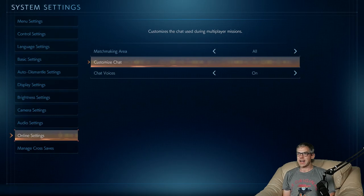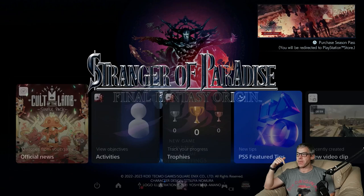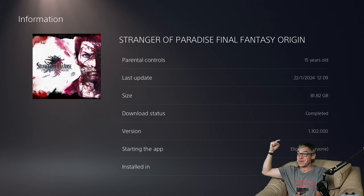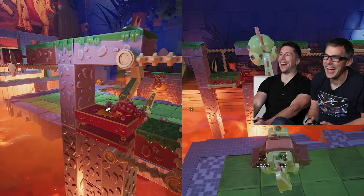Auto avoid obstructions — yes. Audio settings all maxed out, left at default. Online settings: matchmaking area — if you have latency issues you could zoom into your locale. Chat voices I'm going to turn off. That covers all the Stranger of Paradise Final Fantasy Origin settings. As noted on the menu, it's version 1.32. Bouncing out to the PS5 dashboard — the current version is 1.302.000 and the full complete install size is 81.82 gigabytes. Thanks for watching another let's install here on GigaLoud — like and subscribe so you never miss one.